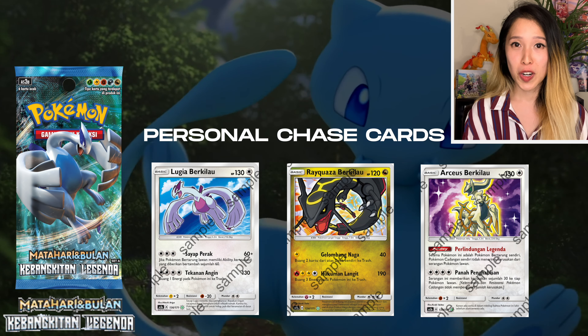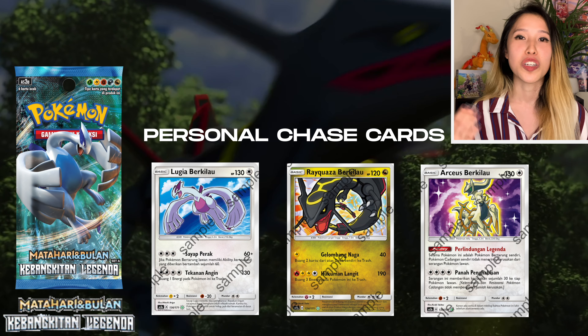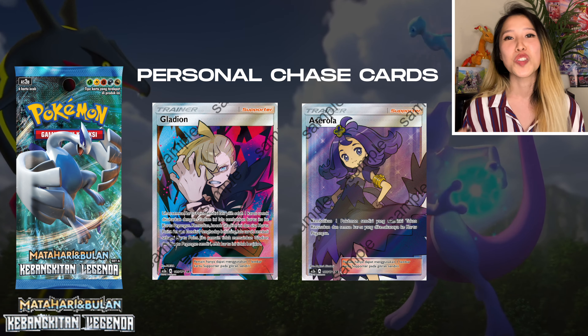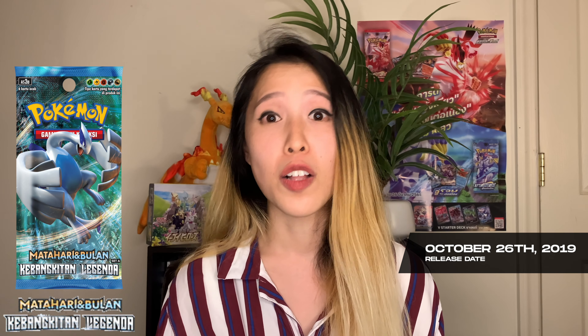A lot of my chase cards are actually going to be Shining cards, including Shining Lugia, Shining Rayquaza, and also Shining Arceus. I'm also after a couple of trainers in the set, including Gladion and also Acerola. One thing to note about Indonesian booster boxes is that a Secret Rare is not guaranteed, and you also have 20 booster packs instead of 30 from typical Japanese booster boxes.